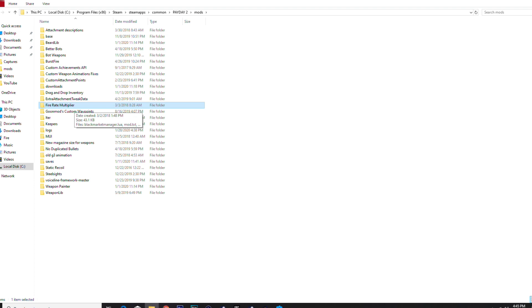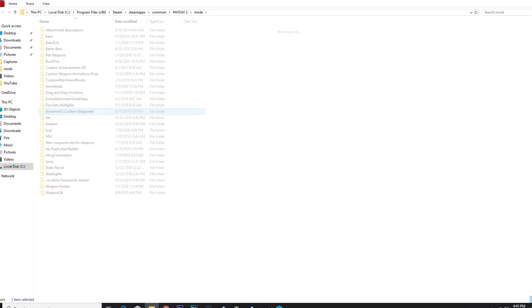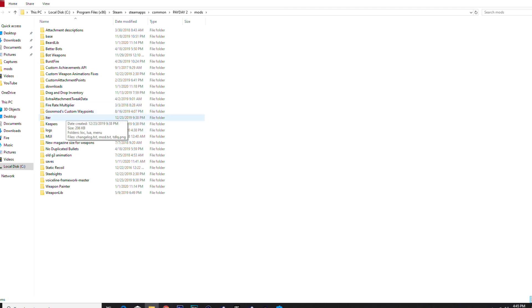This one I know I needed for some custom weapons — I think it was the AKs. I've done a video on custom weapons. Goon mods custom waypoints — I think you need it for keepers actually. Keepers lets you tell your bots what to do, like stay, go, follow you — a really good mod to have.